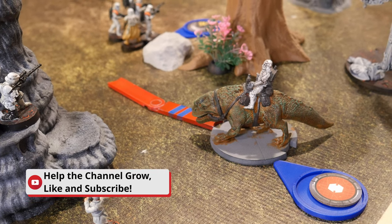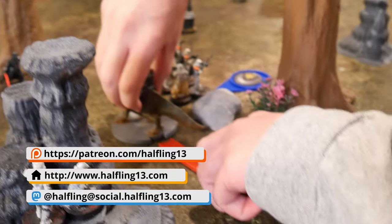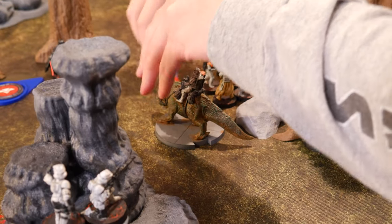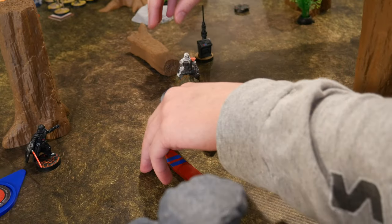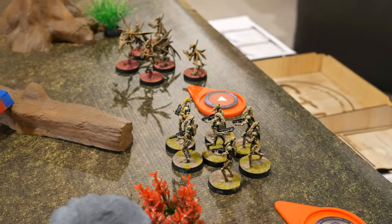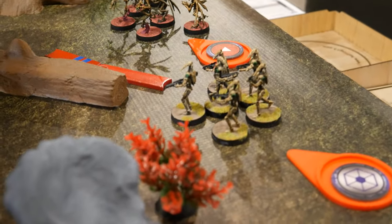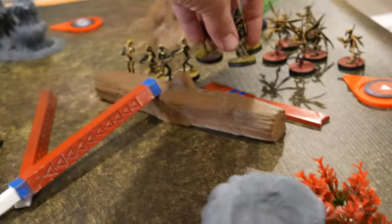Got the Dewback — he's going to spur and take a move, then spur again and take an additional move. Drew a core activation for these B1s — not in range of anybody for AI, so they're just going to take a double move along the side to get into position.